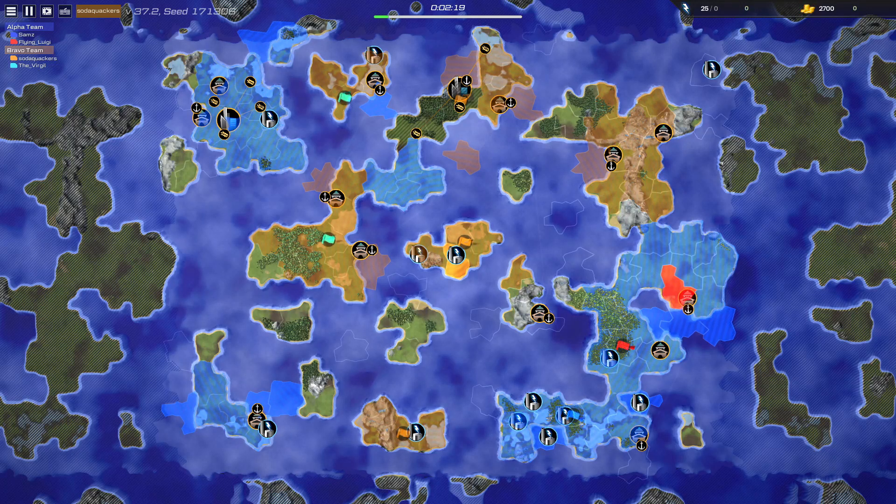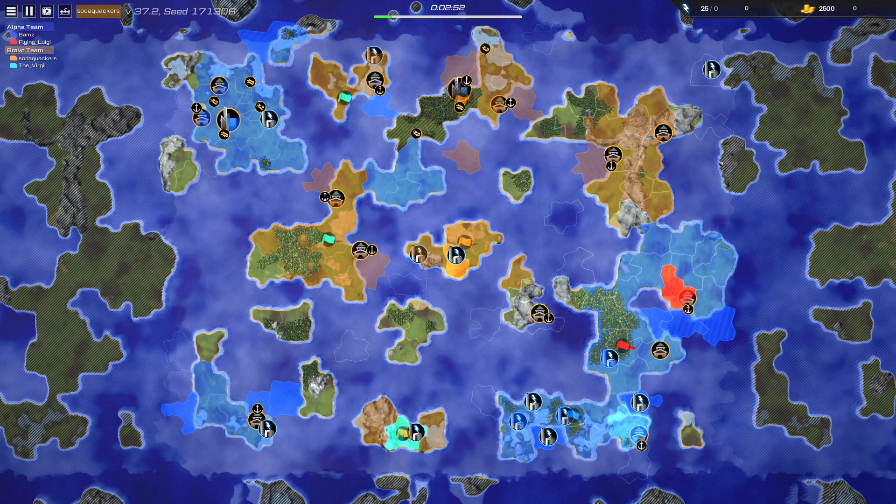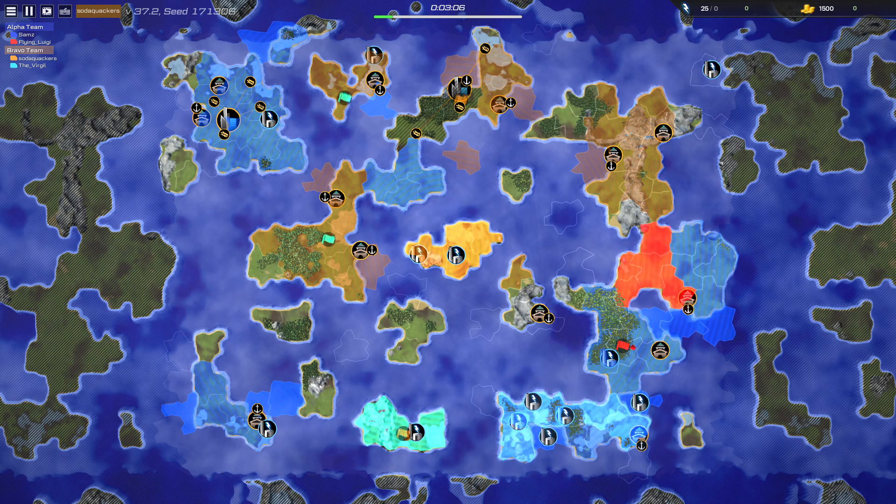Hello, welcome to Lion War. Today we have a 2v2 on a navy map. Alpha Team has Sams as blue and Flying Luigi as red, and Bravo Team has Soda Quackers as orange and the Virgil as light blue. This map is quite interesting because in the bottom right-hand corner there's a lot of energy. Alpha Team have managed to claim that for themselves and started there straight away, but Bravo Team didn't even go for it. Instead they've gone for islands very close to it, which makes me think they predicted the enemy would go there and planned to attack it instead.